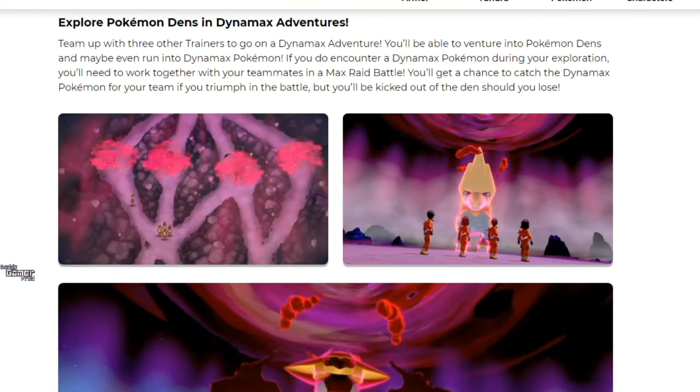From the official Pokémon website it says: 'Explore Pokémon dens and Dynamax Adventures — team up with three other trainers and go on a Dynamax Adventure. You'll be able to venture into Pokémon dens and even run into a Dynamax Pokémon. If you encounter a Dynamax Pokémon during your exploration, you'll need to work together with your teammates in a Max Raid Battle, and you get a chance to catch it if your team is triumphant.'